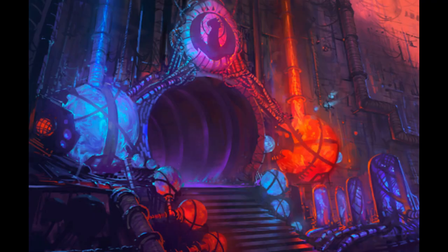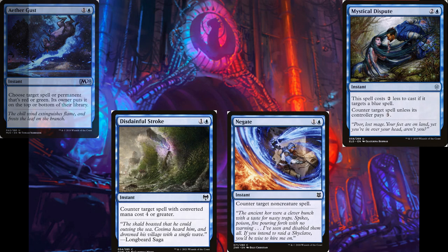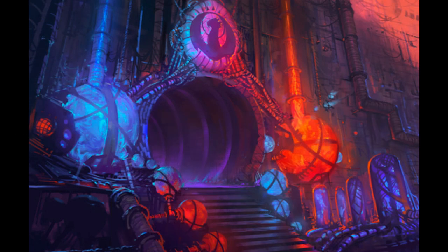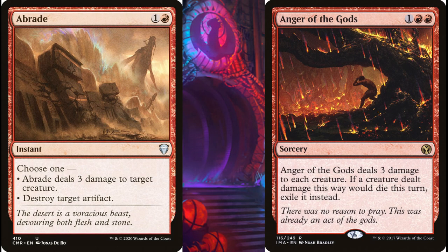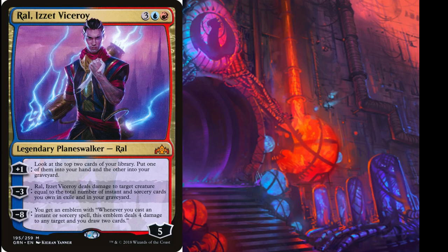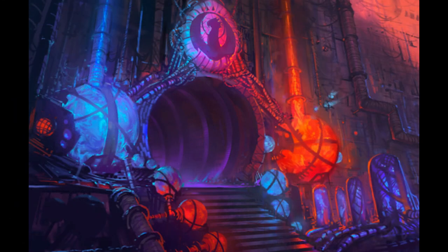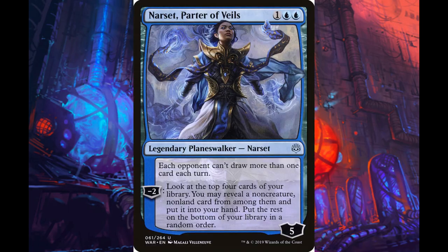Now let's take a look at the sideboard. Blue decks in Pioneer have some of the most efficient hate cards in the form of countermagic. Blue-Red gets to play Aether Gust, Mystical Dispute, Negate, and Disdainful Stroke. When looking to shore up aggressive matchups, you also get Abrade as well as Anger of the Gods. We also have sideboard threats including Murmuring Mystic, Viceroy, and Young Pyromancer — these allow you to pivot away from using the graveyard, since both Treasure Cruise and Phoenix rely on the graveyard.